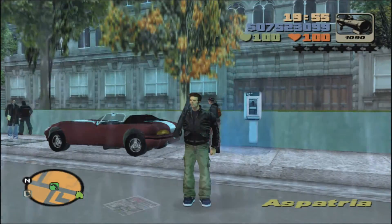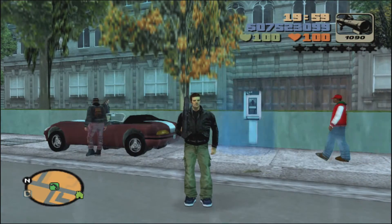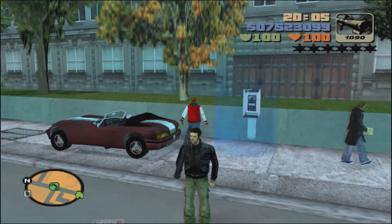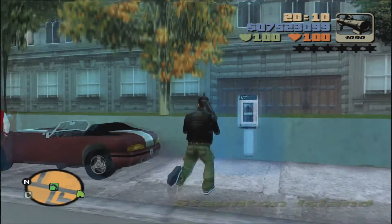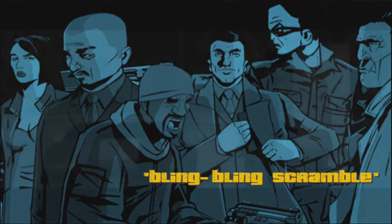Hey everyone, welcome back to Seinfeld's Grand Theft Auto 3 100% guided walkthrough. We are over here in Staunton. In the last video we just unlocked the final main story mission for Grand Theft Auto 3, but we still have some additional side missions to do. This is going to be the first one at the payphone called Bling Bling Scramble.